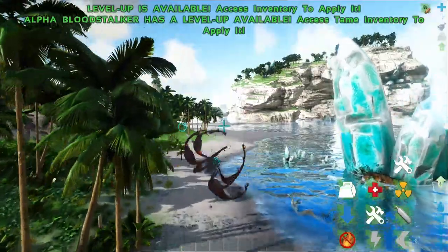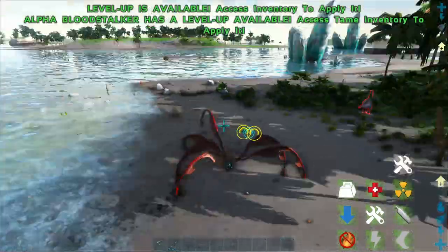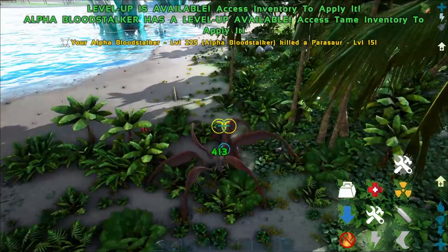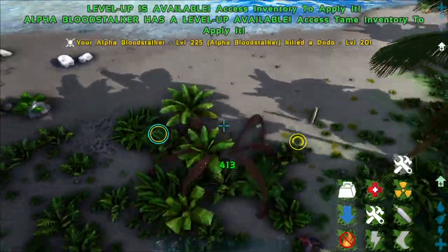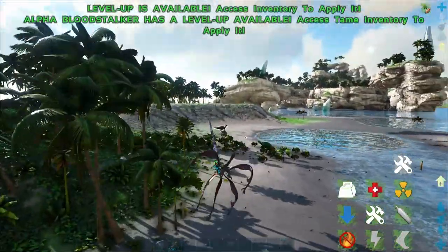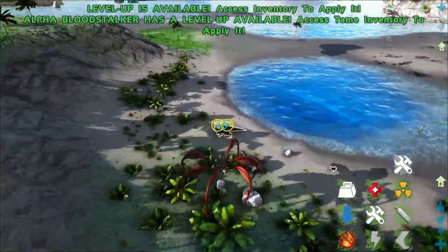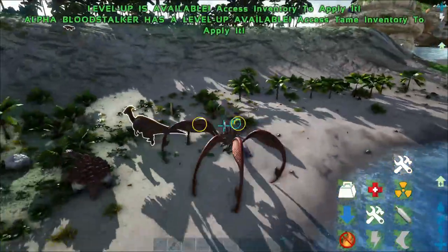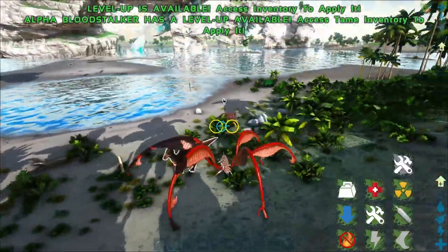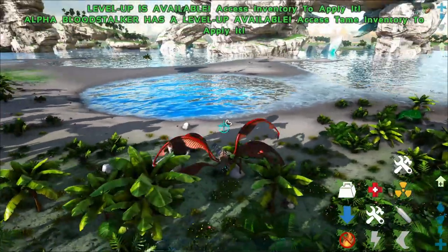Alright, so the first one we're going to look at is the Alpha Bloodstalker. You have this nice little coloration on it. I haven't leveled these up or put any points into them, so their damage is as is — you can compare that to the rest of them. Let's see if I can get this Parasaur. I don't remember the button to suck these in. Honestly, it's been a while since I've played with any Genesis creatures.